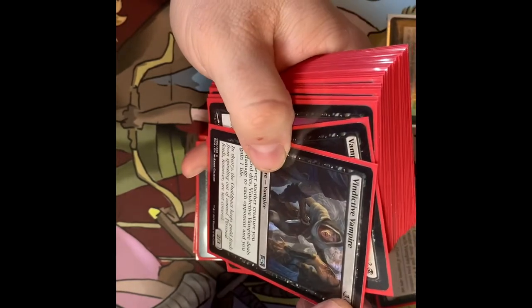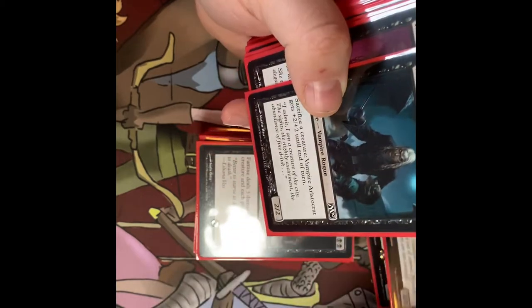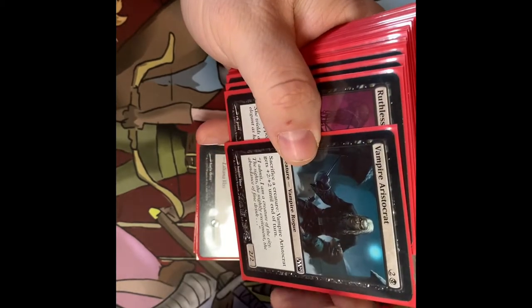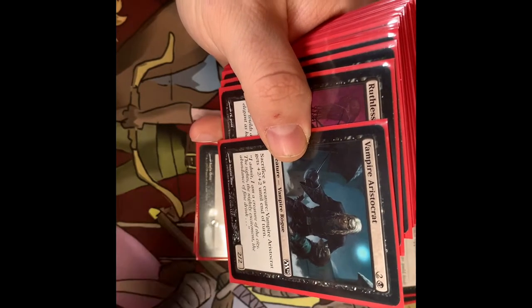The Vindictive Vampire — whenever another creature you control dies, it deals one damage to each opponent and you gain one life. Vampire Aristocrat, Vampire Rogue — sacrifice a creature, it gets +2/+2 until end of turn. So it's another creature that can pump itself up.